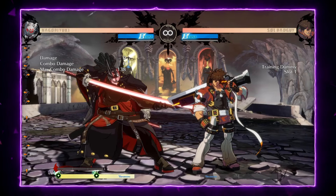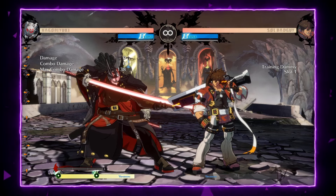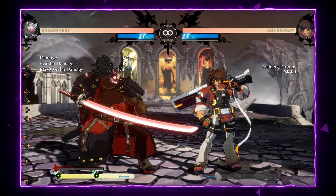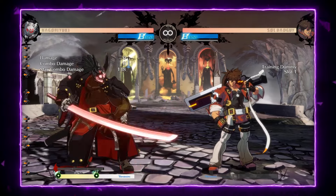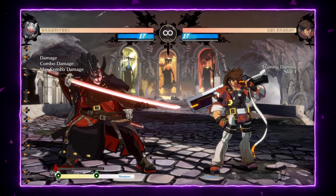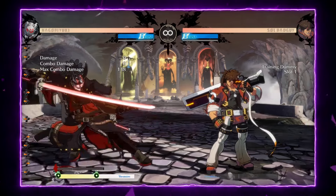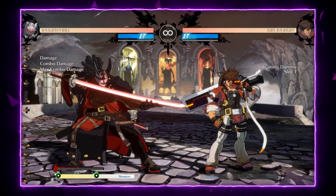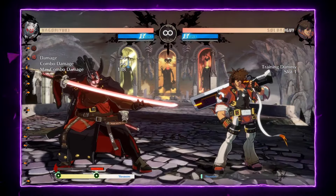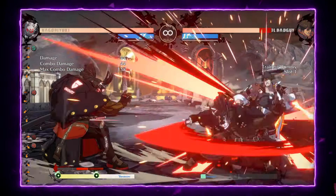Before we begin, you have to pay attention to the blood gauge — that bar at the top of the tension bar. You should learn specifically how it works. All normals and special moves use an amount of blood. Imagine that bar has a number and that number is 300. Every special costs 19.